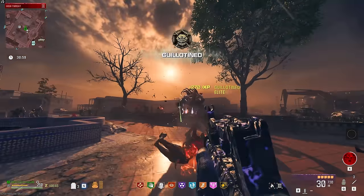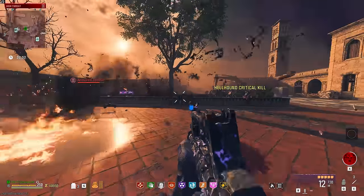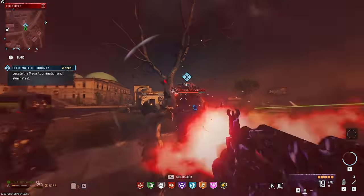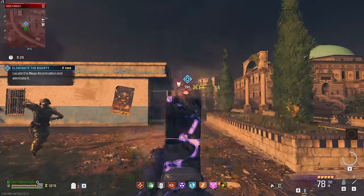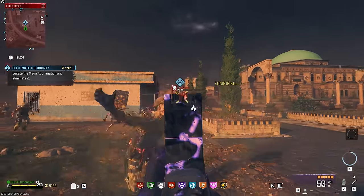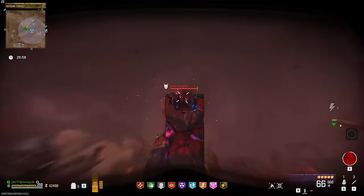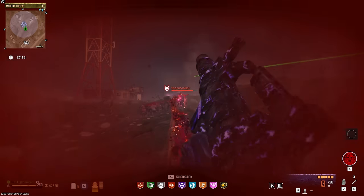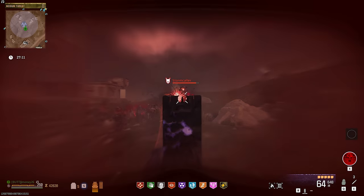Against the Mega Abomination, it did surprisingly alright, being able to take them down in 2 minutes and 5 seconds. Against the HVT Mega Bomb, it did basically the same, only taking 10 more seconds to kill it. So if it has anything going for it, it can take down Mega Abominations pretty easily. The Stormcaller is a completely different story — it couldn't do enough damage to offset the amount of health that it was stealing from me.